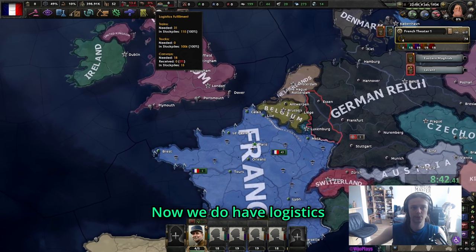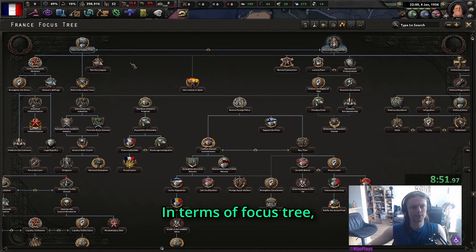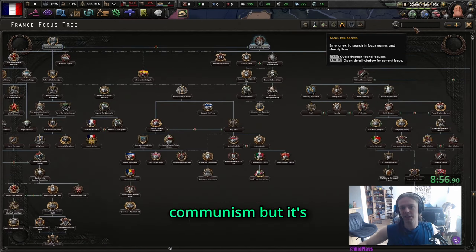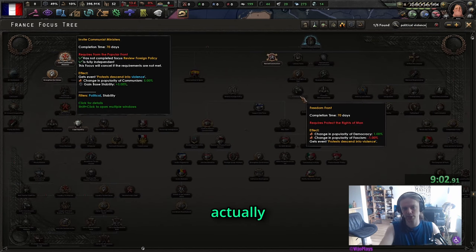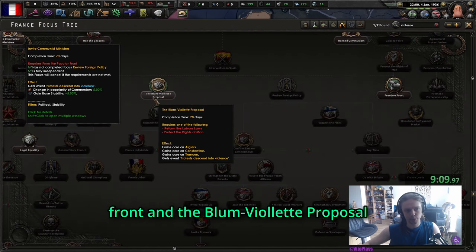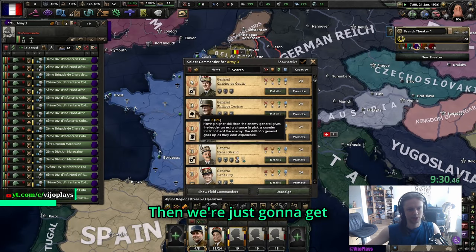We do have a logistics fulfillment issue because we are selling our convoys, but that's going to be fixed in a minute. In terms of focus tree, we can ban communism but it's not really worth it - it only matters for the political violence focus. The protest focuses - Freedom Front and the Bloom Violet Proposal - we're not going for soon. By the time political violence clears, those focuses are irrelevant.